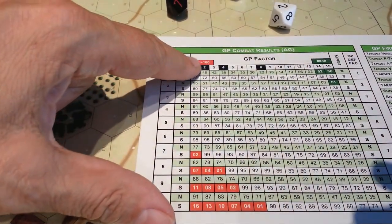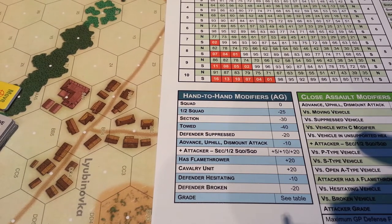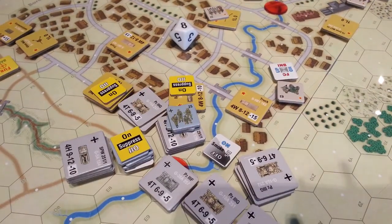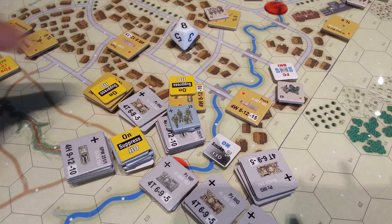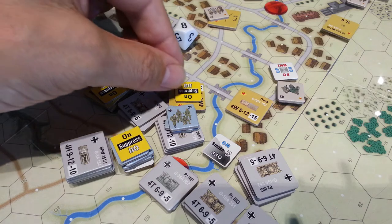You do the same thing on the hand-to-hand modifiers, using the numbers across here and cross-indexing the result. In hand-to-hand, both sides get to attack the other side — the Germans will roll their dice and get a result, and the Soviets will roll the dice and get a result. That's really the primary difference between the two types of attack. The result we got here was a suppression and an effective result, which means that this unit is eliminated. These guys received no result, so nothing happened to them — they weren't suppressed or anything else.